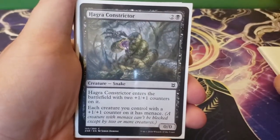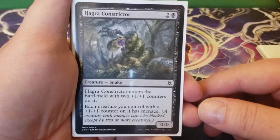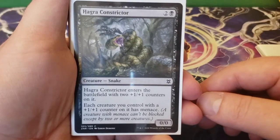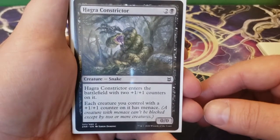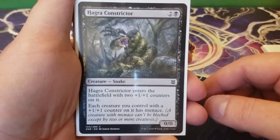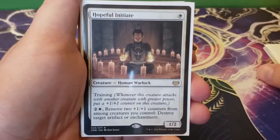Next up we have Hagra Constrictor — two and a black for a 0/0. As Hagra Constrictor enters the battlefield, it gets two plus one, plus one counters — with Lazel, three. Each creature you control with a plus one, plus one counter on it has menace. This has a similar effect as the Abzan Falconer. We're creating evasion — in this case it's menace, with the Falconer it was flying. We're just trying to make sure we can punch in with as many things as often as possible.